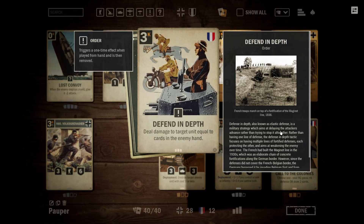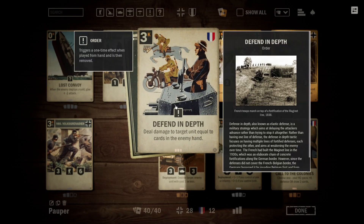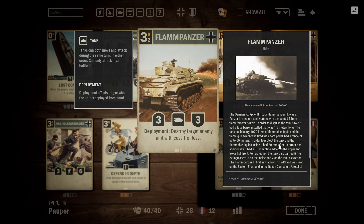Defend in Depth is really good at killing anything and just is very flexible. It works well if you pair it up with the Resistance card, so the enemy has a bigger hand when you play this. Flame Panzer is able to blow up any one-drop unit — again, really good against Mobilize, and very similar in purpose to Sudden Strike.